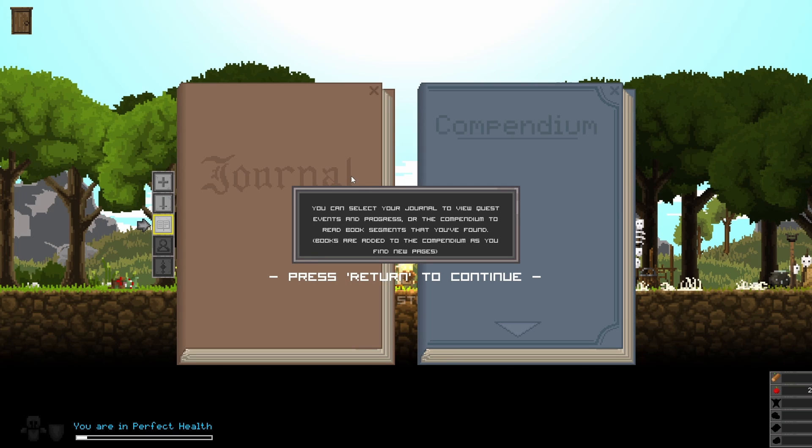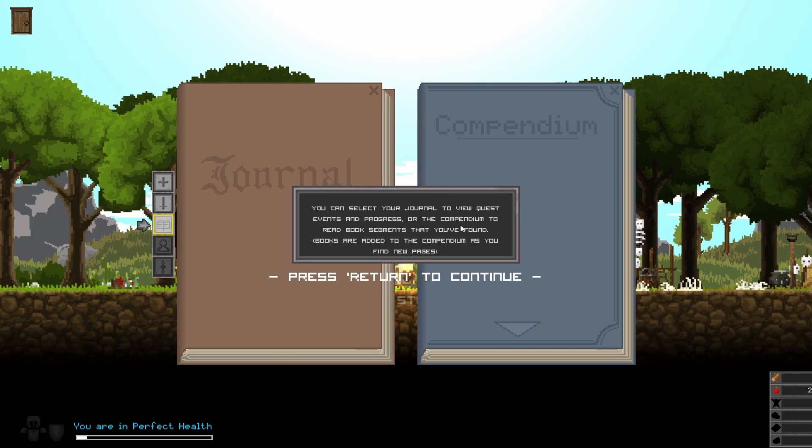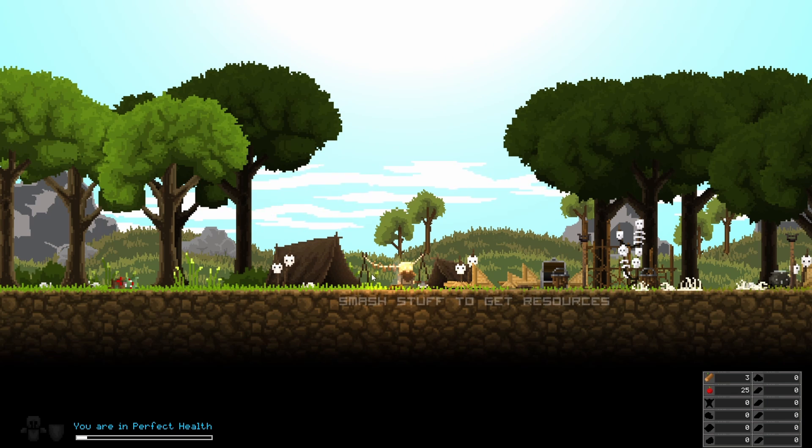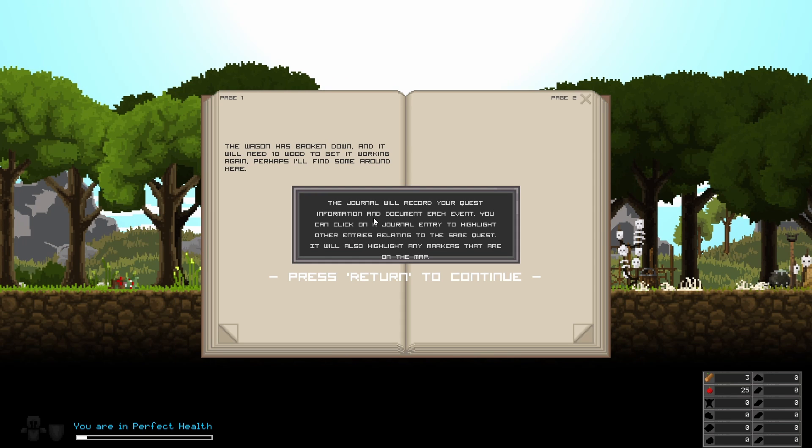You can select your journal to view quest events and progress, or the book segments you can find. Books are added to your page. The journal will record your quest and document each event. You can click on a journal entry to highlight other entries relating to the same quest. It will also highlight any markers on the map.